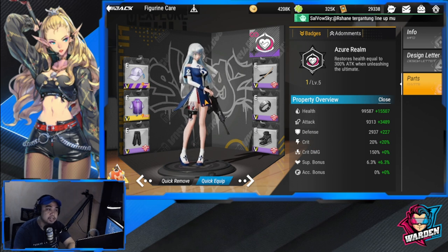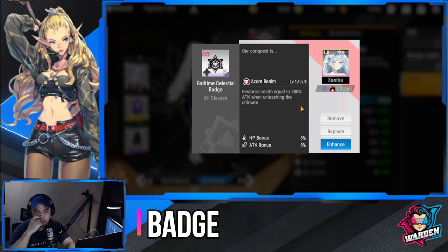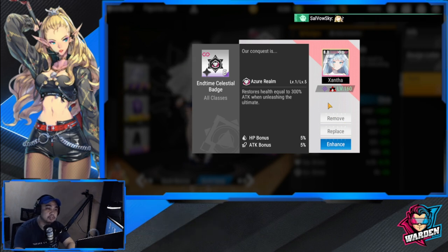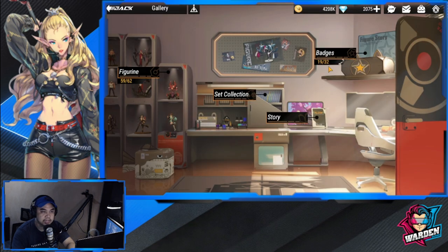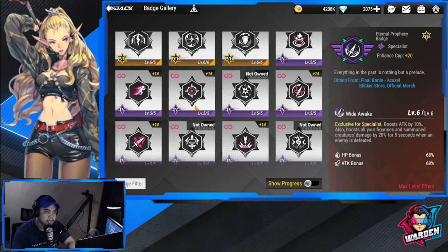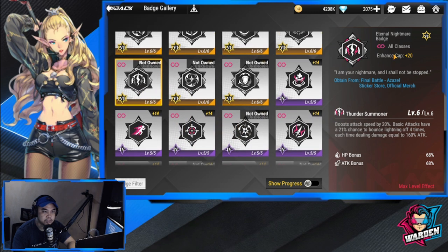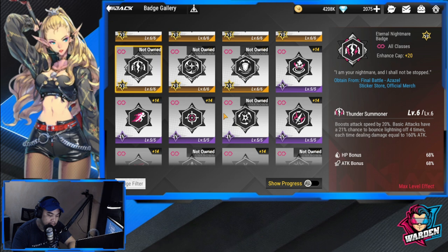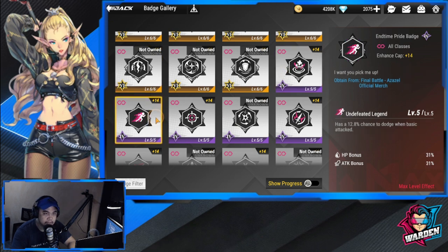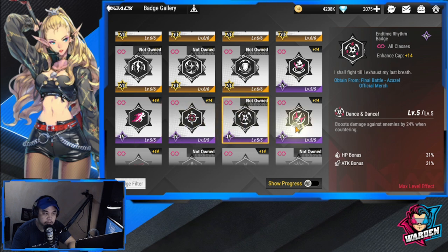Currently I have her badge set to resource health and 300 attack when unleashing ultimate — meant for boss survivability. For recommended badges, the top choice is the Eternal Nightmare Badge, which boosts attack speed. Basic attacks have a 20% chance to bounce lightning off four times, each dealing damage equal to 160% of attack. The attack speed boost is more important than the lightning damage.